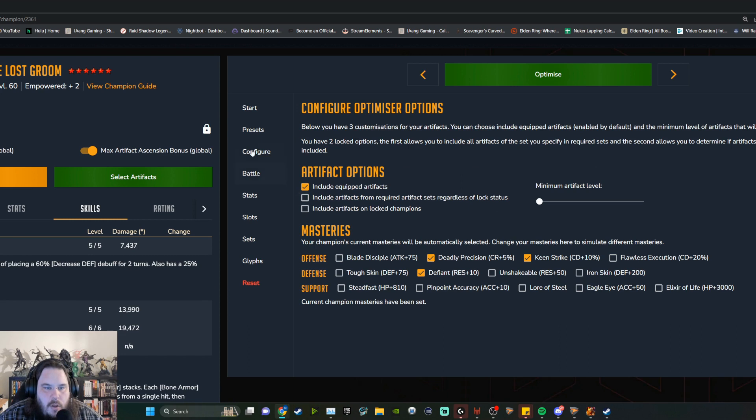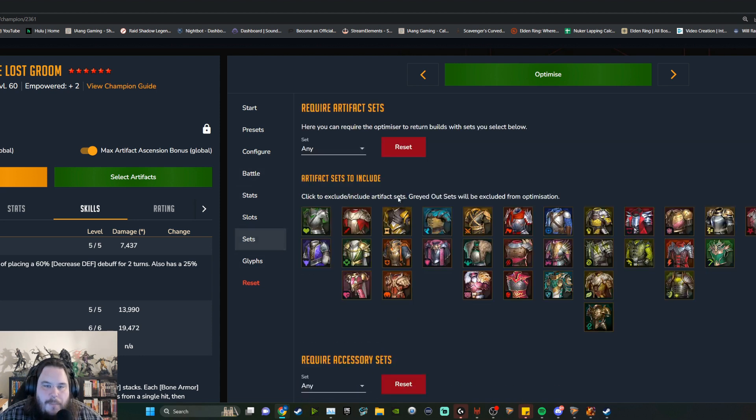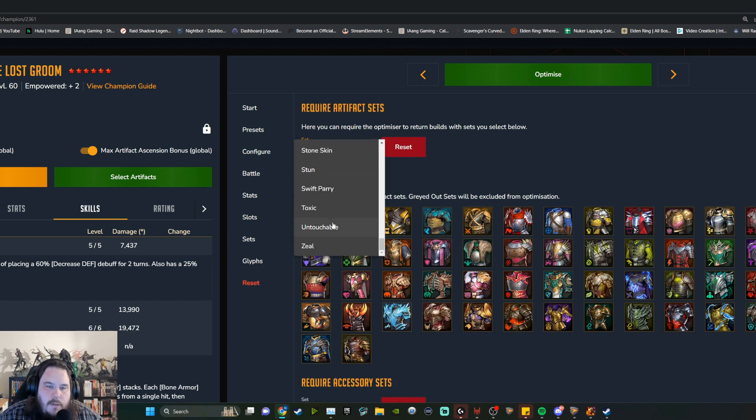I typically like to run him a bit faster — I usually run about 220 speed minimum, sometimes up to 290 speed. Today let's just say 225. The best sets for Rotos are going to be either Savage or Lethal, or Instinct. Instinct is nice because he still ignores 20% of defense and we get that increased speed since we want Rotos to go a little faster.